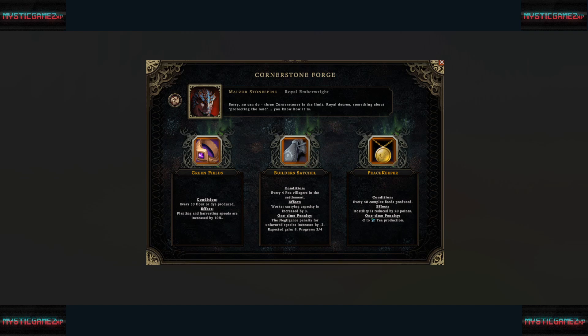Here's the final screen showing all my completed cornerstone forges. The last one was every four foxes in the settlement increases working capacity by three, with a negligence penalty of minus two for unfavored species. By the end, the expected gain was six and progress was three or four — I won right as I was about to pick my next civilian. Had I gotten another fox it would have jumped to nine, but I'd already won.